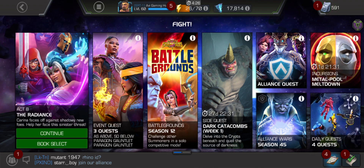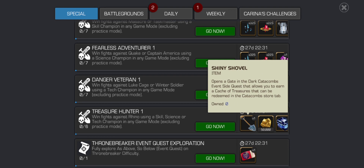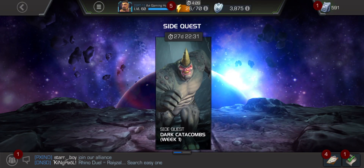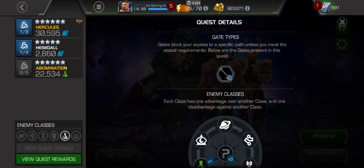You need to go into the objectives, go to the special section — you need this to choose your path and get that box. Enter this quest, go for treat level 5, go in the view quest details. The gate type is specific, so don't make this mistake otherwise you are going to lose your entry.